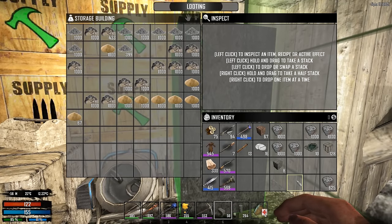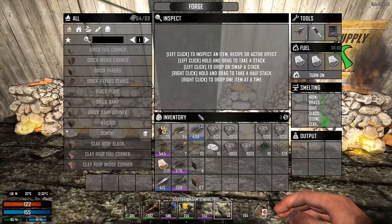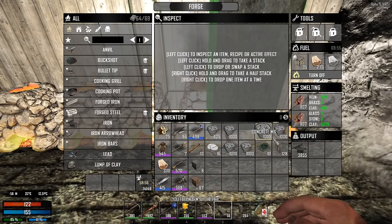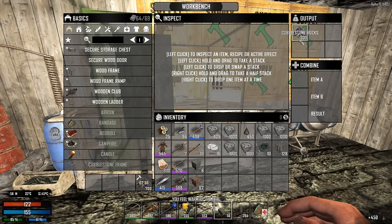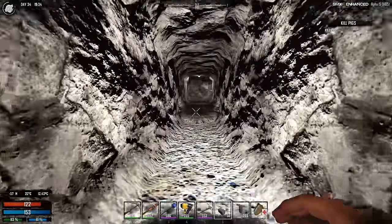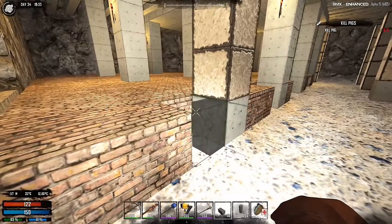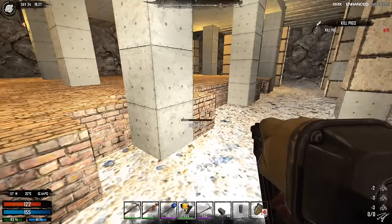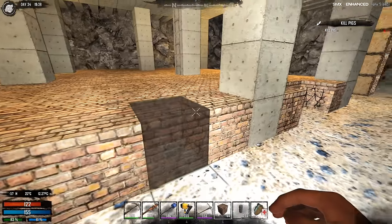We're going to go back - I got some decayed bricks I had queued up. These are my decayed brick makers with stone and clay, so I can always make decayed brick. How is our iron getting on? 3,800 and going - very good. And how are our spikes coming along? Very nice. Here are the cobblestone rocks to fix our broken decayed blocks. I really enjoy the look of the decayed brick.